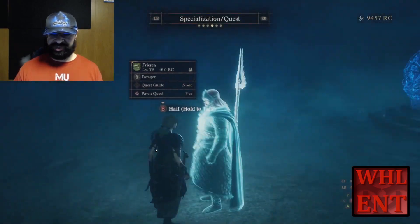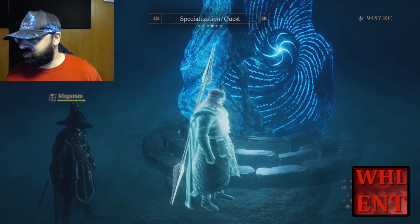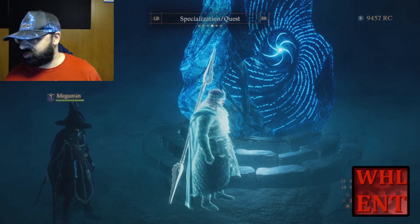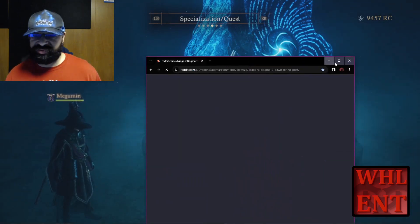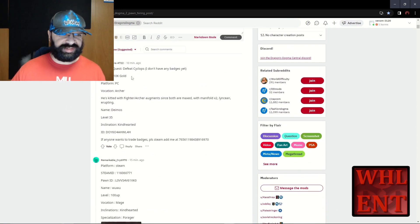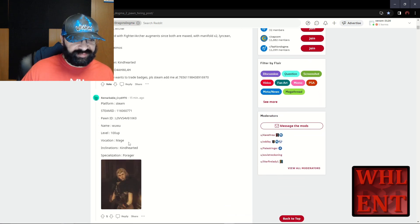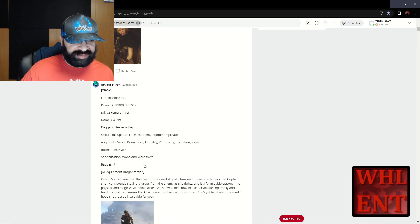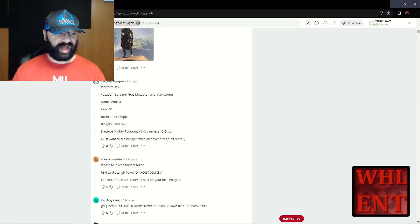That is how you do it through Discord. Let me show you the Reddit post now - I'm going to link it down below. I like the Reddit post a bit better because I can actually search for what it is that I want. I can search like if I'm looking for rings, I can search for the rings. If I'm looking for anything specific, I can search for that specific item. Here's the Reddit post - Dragon's Dogma 2 pawn hiring post.